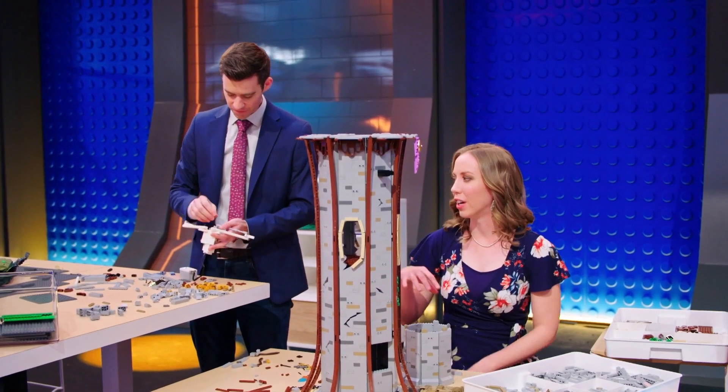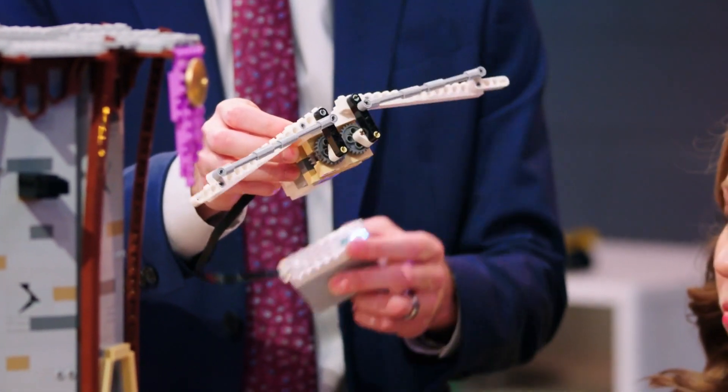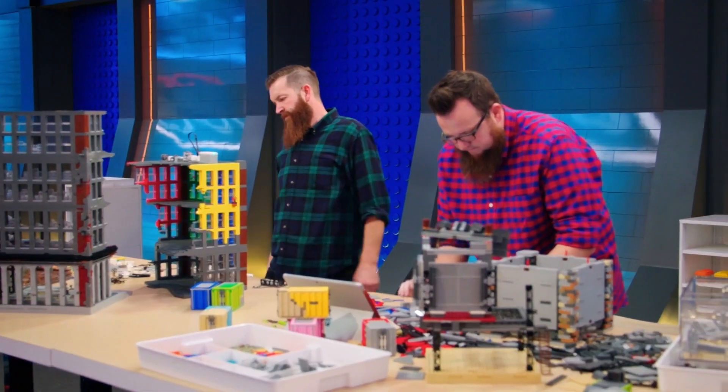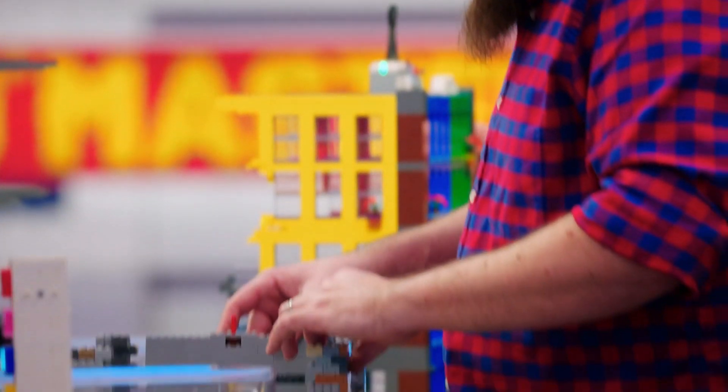Whatever you choose, it should represent you. Tyler's working on our wing mechanism for the griffin — there's kind of a two-part design. We're hoping it'll have that sort of enveloping protection pose. Our idea is to have our building transform. I've never built anything quite like this before, so I don't know exactly how this is going to go, but I think it's going to be awesome if we pull it off.